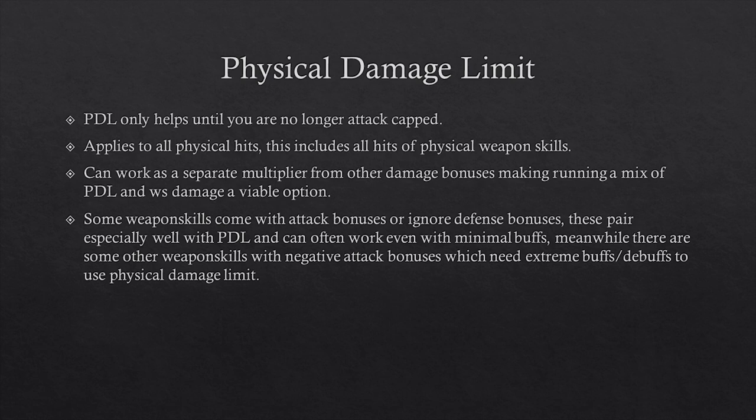It can also work as a separate multiplier from other damage bonuses, making running a mix of physical damage limit and weapon skill damage a viable option. Some weapon skills come with attack bonuses or ignore defense bonuses, which pair especially well with physical damage limit and can often work even with minimal buffs. Meanwhile, other weapon skills with negative attack bonuses need extreme buffs or debuffs for physical damage limit to work well with them.